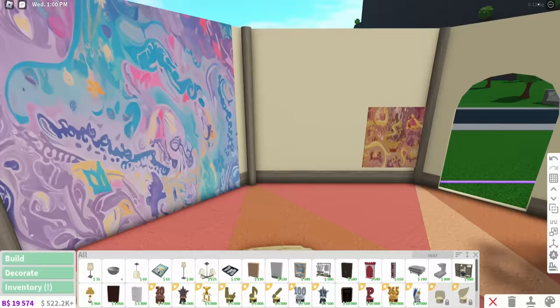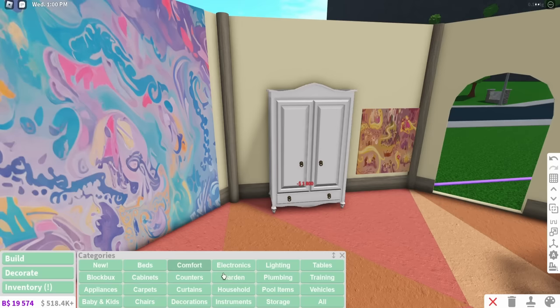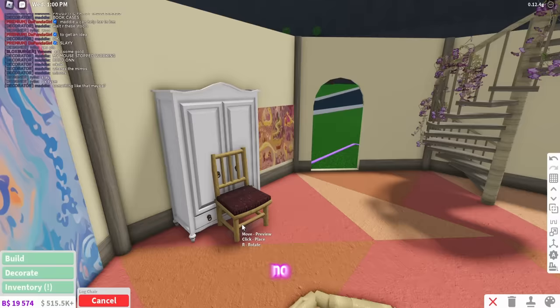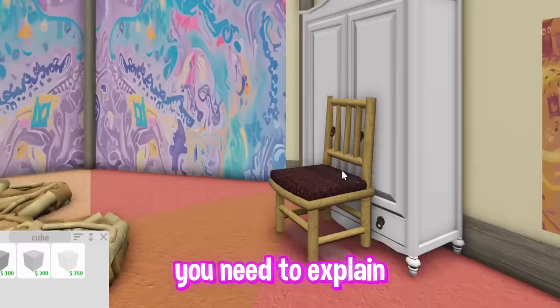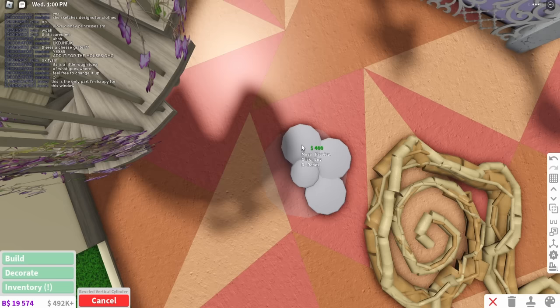In the movie, Rapunzel also has a wardrobe that's blue that she locks Flynn Rider in with a chair. So let's attempt to get a wardrobe — I'm thinking of using this fancy one. And then what we'll do is get a normal chair. You're joking, why didn't that work? No, it doesn't tilt. Why? Luxburg, you need to explain your ways.